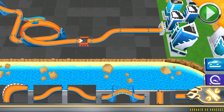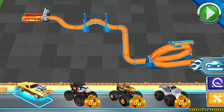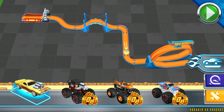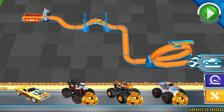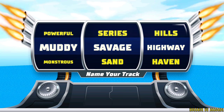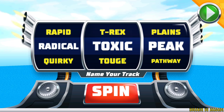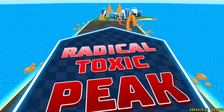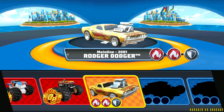Want to test your track real quick? Check this out! Just tap on a car and watch it go! Press the spin button for a random name or swipe the reels to create one. Choose your ride! Race on!